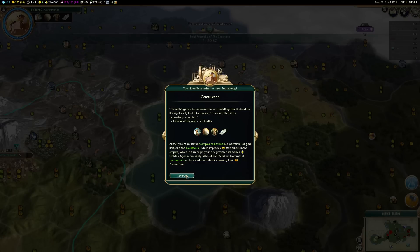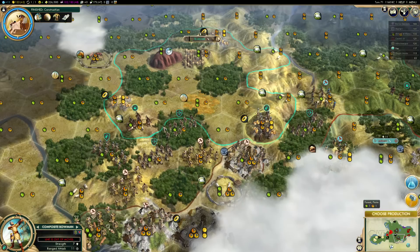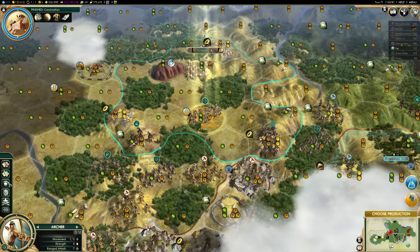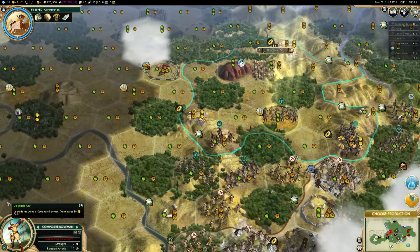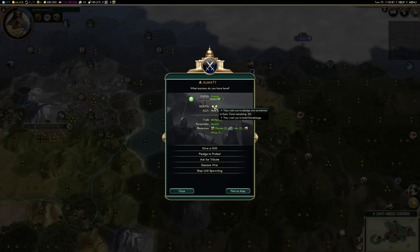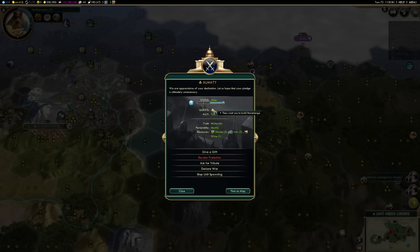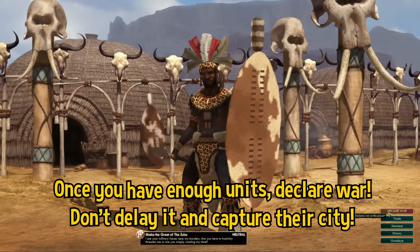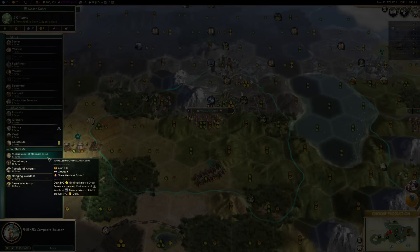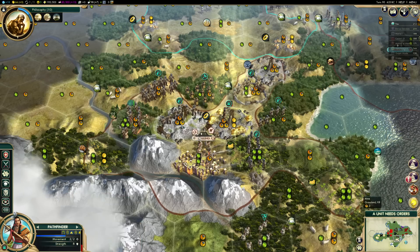I definitely recommend discovering construction before getting into a war. You'll be able to upgrade all of your archers into composite bowmen, which are much stronger. That said, don't delay a war for too long, because in the meantime the enemy civ could have made more units, discovered new tech, or made another city. While you're building your army, try to satisfy as many city-states as possible without going too far out of your way. Once you have enough units, send them towards the enemy civ's territory and declare war. At this point, you can just focus your production into a wonder that works for you. Eventually capture their city, and repeat if they have another one.